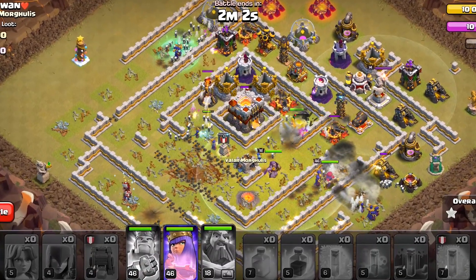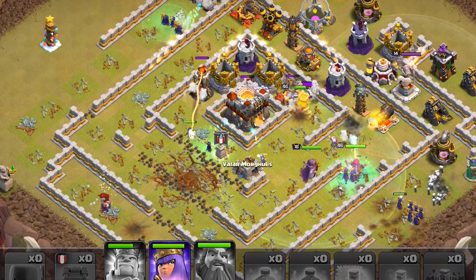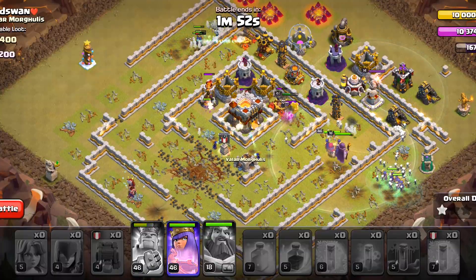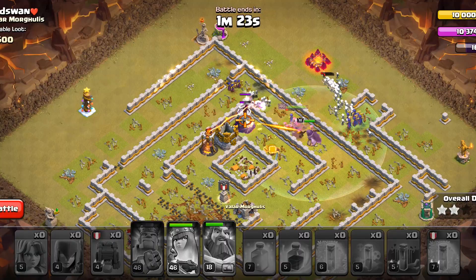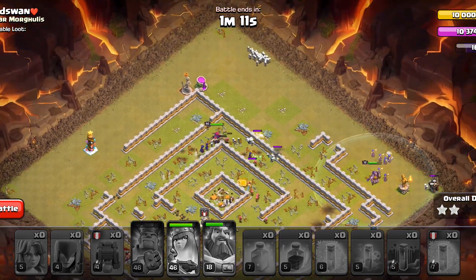By this point we usually end up taking a lot of the base down, so it is not likely that the base can survive. But we still have the queen ability — we might pop that to save some time, but the single target is currently standing so we might need it there. Look at the number of skeletons on top — the strategy really overwhelms the base.